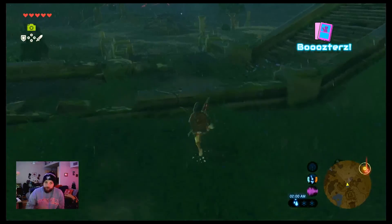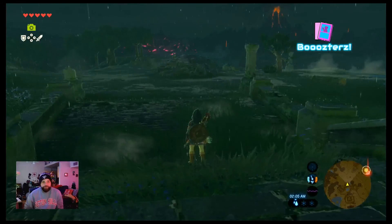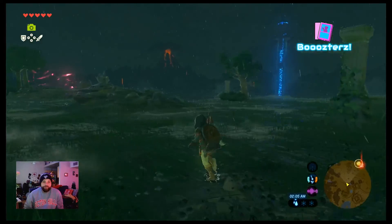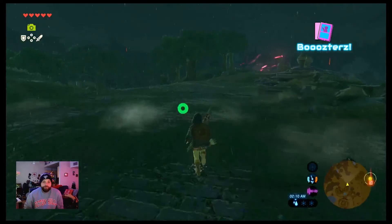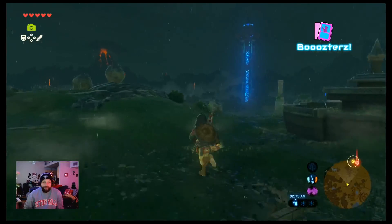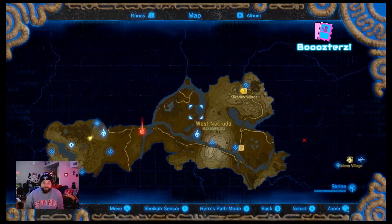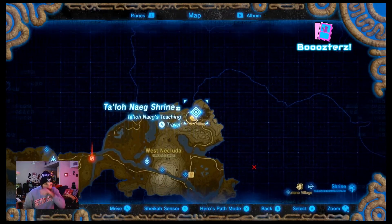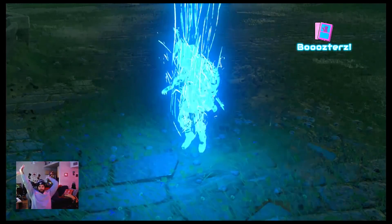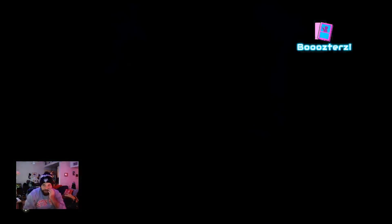Anything else for me to take a picture of? Impa — no, I can get screenshots from that. I think we're good. I'm going to warp to Kakariko. Here we go. And I will save here.